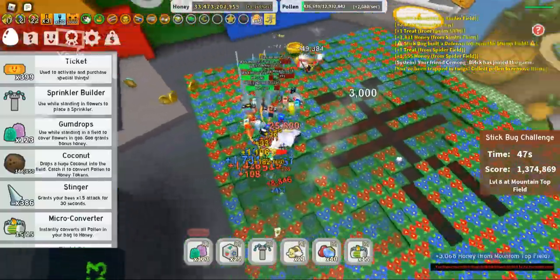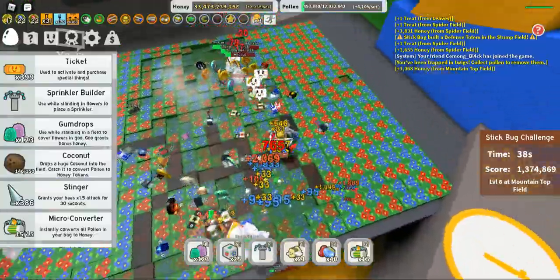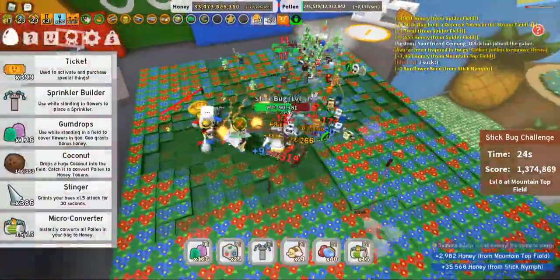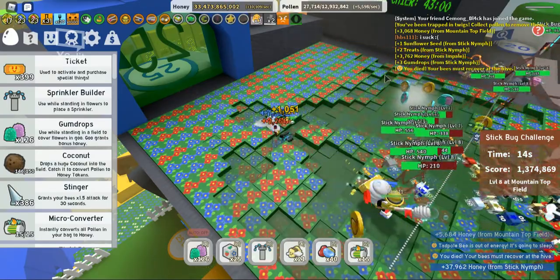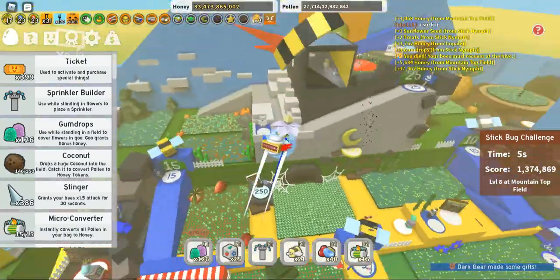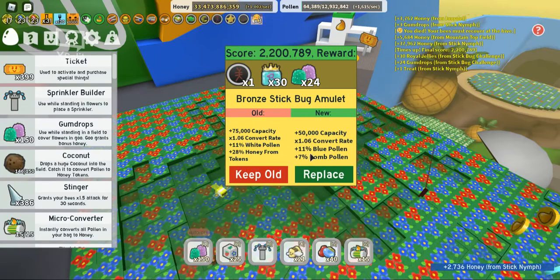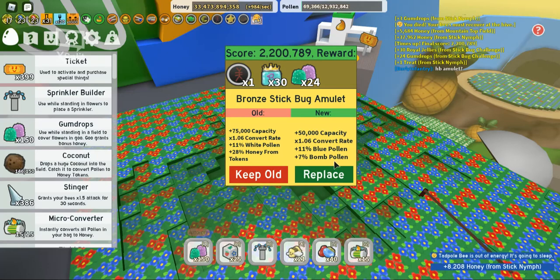The stick bugs are a lot stronger at the moment. He's just trying to harvest where the Stick Bug is to make him come up. I just got him with the gold spikes — he's level eight now. Even though all my bees are level 10 to 11, the higher your bees are the better damage you can do. I just got killed by another laser. I got an amulet — the original one definitely looks a lot better, it's got better capacity and 28 honey from tokens compared to seven from bomb pollen, so I'm keeping the old one.